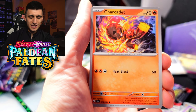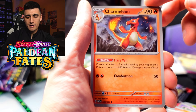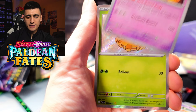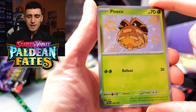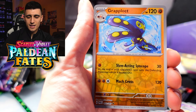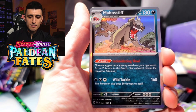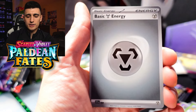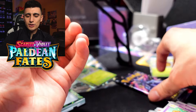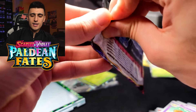Nothing too crazy other than that nice shiny gold Tinglu EX — such a funny name, Tinglu. Alright, we got Ralts, Moonlit Hill, Charmeleon, a Dachsbun, Baby Shiny Pineco — very nice, a Grafaiai Reverse Holo, and a Mabostiff Holo Rare to wrap up that pack.